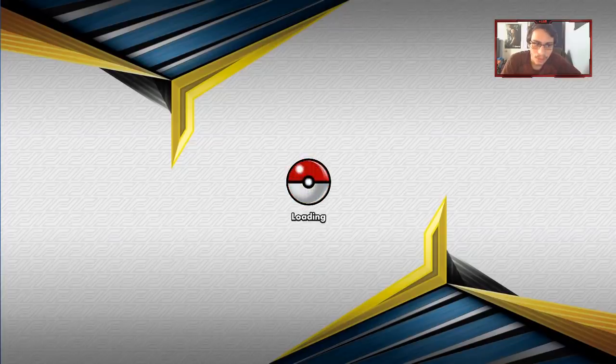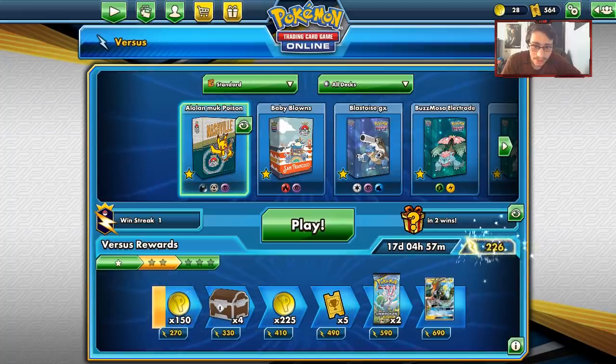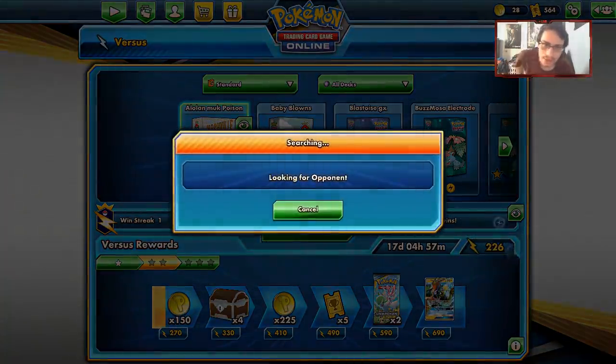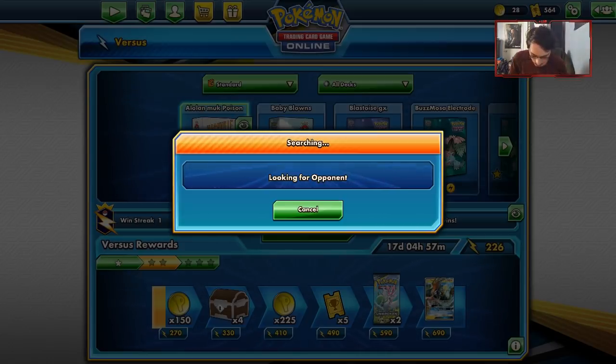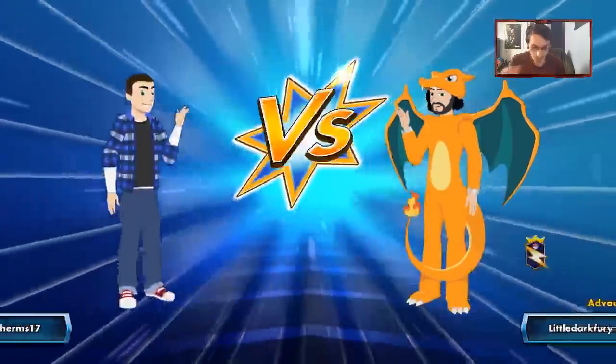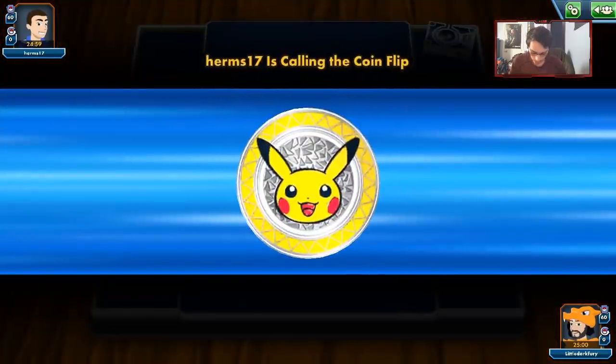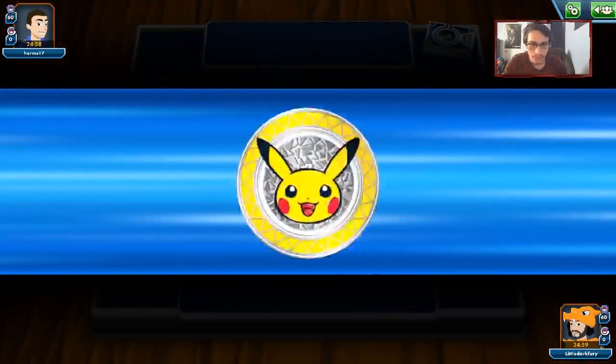We'll do another game with the deck. I didn't know Alolan Muk causes people to quickly concede. Let's see what we're up against next - I've been running into a lot of Pikarom so I won't be surprised if I run into a Pikarom deck. Greninja! Alright, I'll take a Greninja Zoroark matchup - that's going to be interesting. We do win the coin flip.